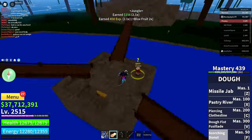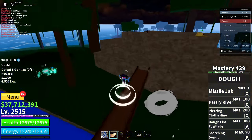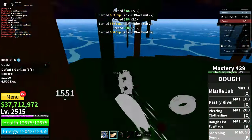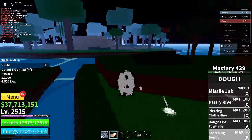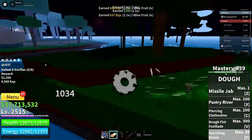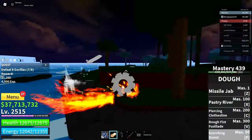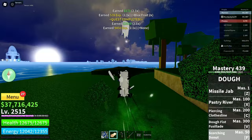Once you're here, go over to the Bloxfruit dealer, click continue, and click equip on a permanent fruit if you have one. If you don't have a permanent fruit, skip this part. After clicking equip on a different permanent fruit, go straight to the jungle area again, get yourself a quest — any quest — and defeat the gorillas or whatever quest you got.